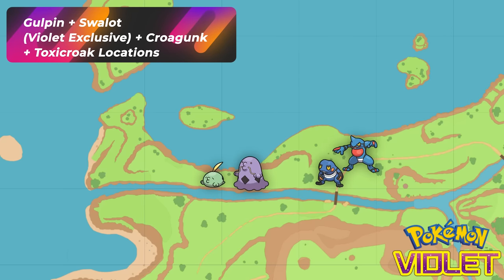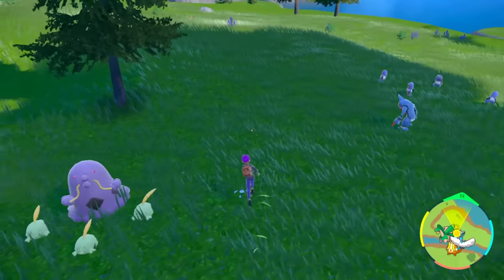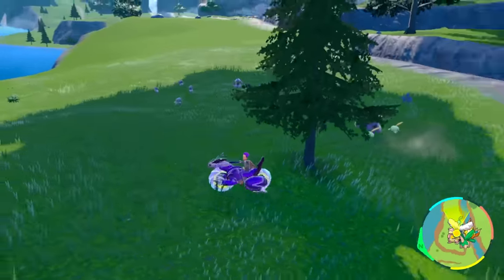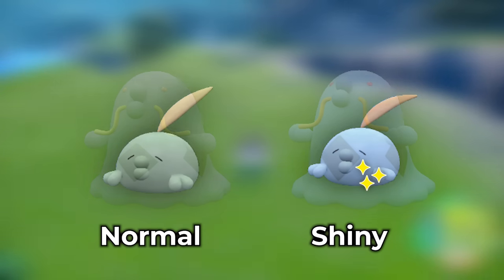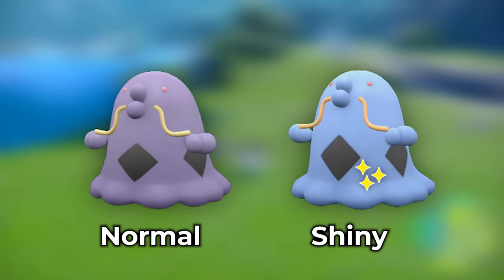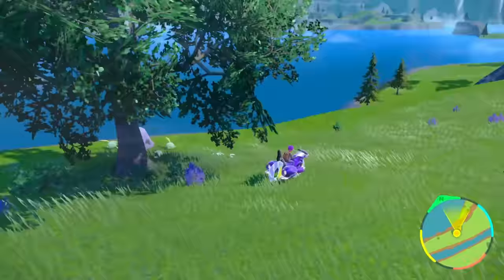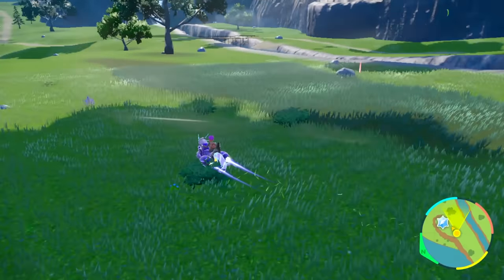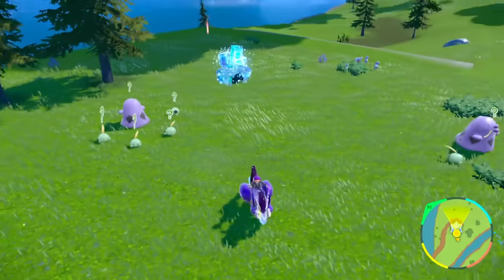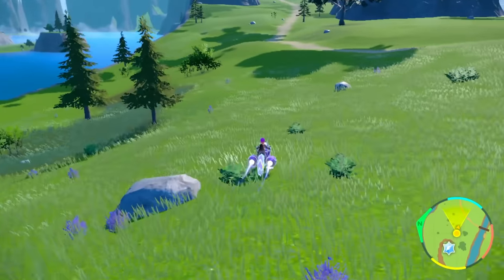For Violet players at Lake Casseroya, running this pathway you're going to get two families of Pokémon: the Swallot and Gulpin family line, and also Toxicroak and Croagunk. All you have to do is run real fast across the area and get these families to spawn until you bump into the shinies — as shown on the screen. Violet players are going to have to do a dual hunt here if you want quick family spawns. You'll eventually be able to get your shiny as you constantly go back and forth. Make sure to pay attention when they spawn and zoom out all the way so you can rotate your camera as you run across this entire area.